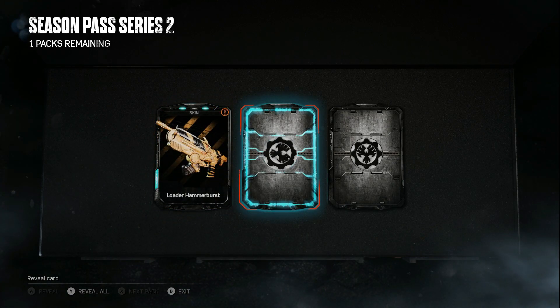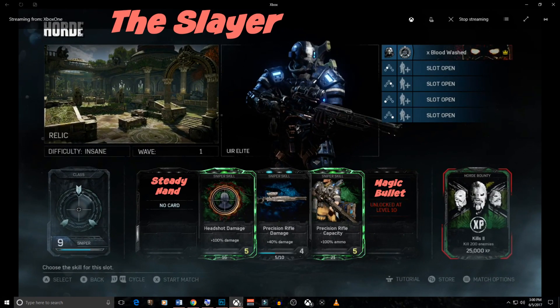Gears of War 4 Rise of the Horde — Sniper Builds. Build number 1 is the Slayer. Here I'm putting the new skill Steady Hand — you take less damage and have less camera shake when being attacked while aiming or scoping. This is a game changer for the sniper. Skill 2 is another new skill, Magic Bullet — critical hits with precision rifles (Longshot, Markza, Embar) will penetrate through enemies and increase the damage of the next shot. Skill 3 is Headshot Damage, skill 4 is Precision Rifle Damage, and skill 5 is Precision Rifle Capacity.